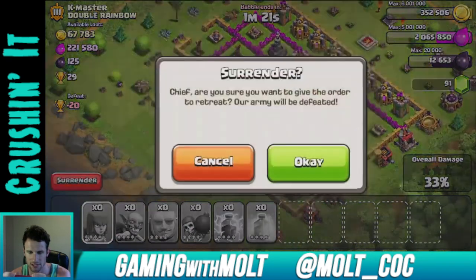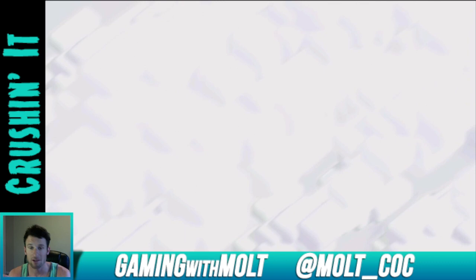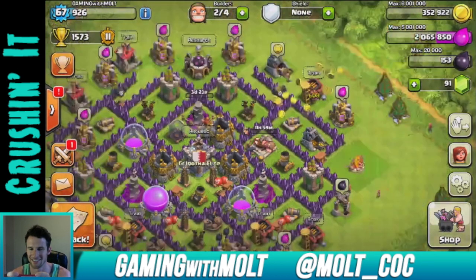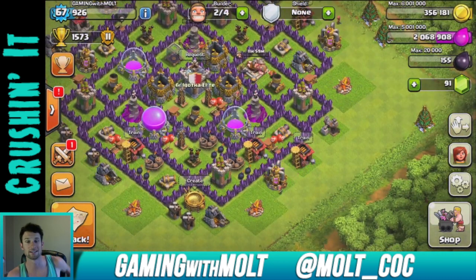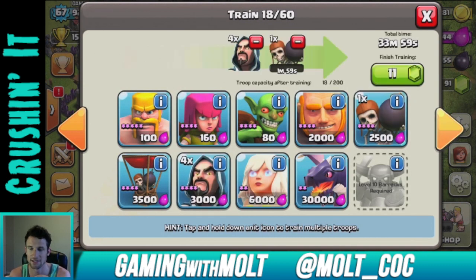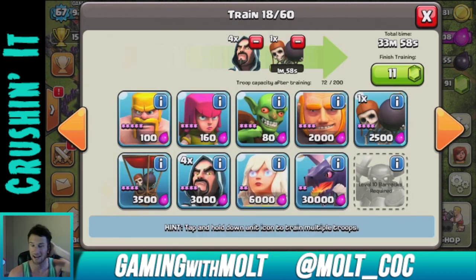I don't think we got that much elixir out of this, but that's okay — the main goal was the dark elixir. We got 140,000 gold and 55,000 elixir, which won't be enough for the wizards, but we can upgrade our King. He's going to level two. It's not a huge upgrade, but once I get him to level five I'll have his hero ability. Now let's train up some more Wazarian attacks and try to get enough elixir for the wizards today.